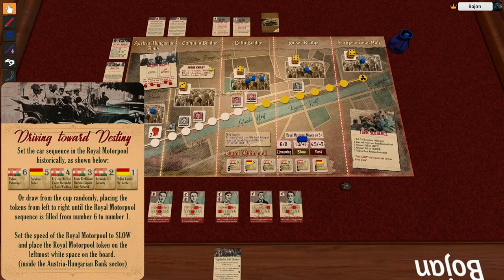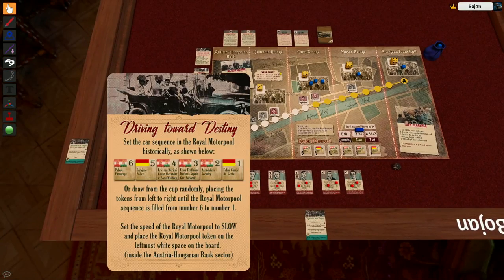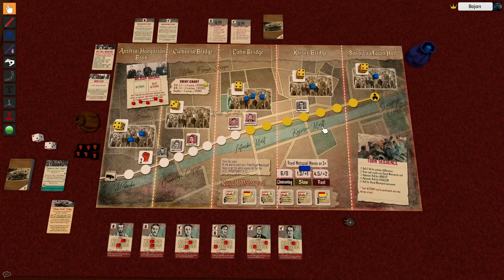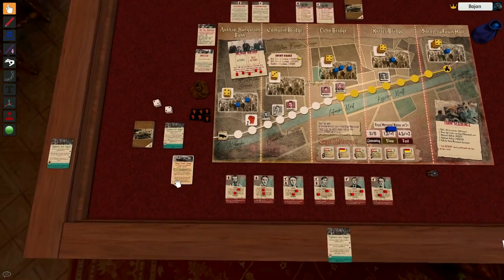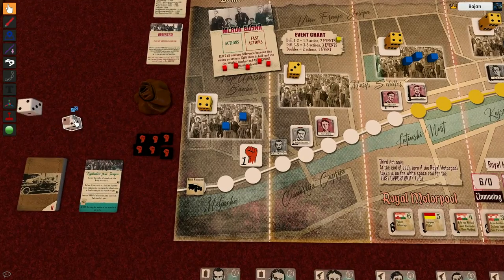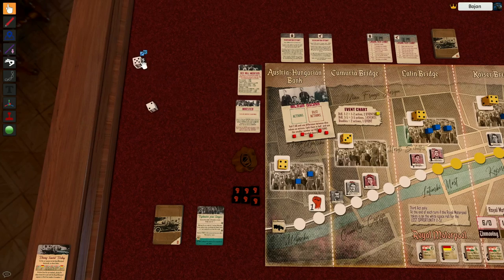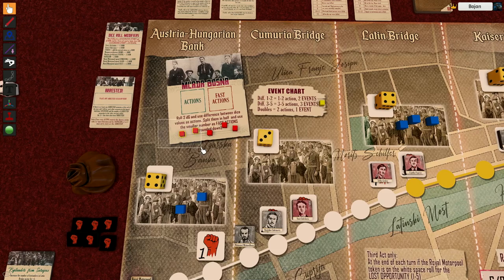We place the real motor pool token on the left white space on the board. The cars start coming through this road and their objective is to get to the Sarajevo Town Hall. We remove this card from the game and continue playing normally. First we roll for actions — I get three actions and three events.